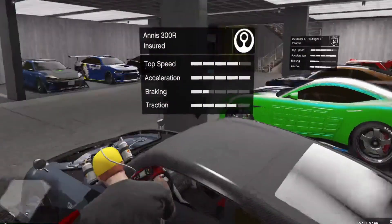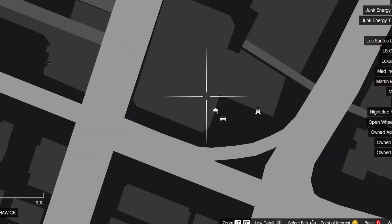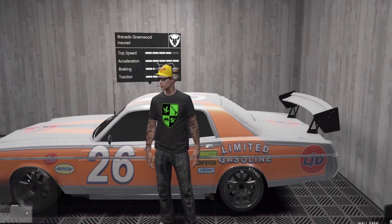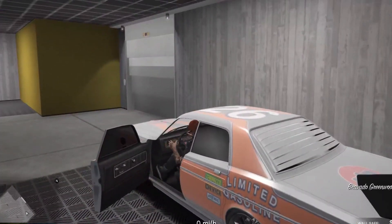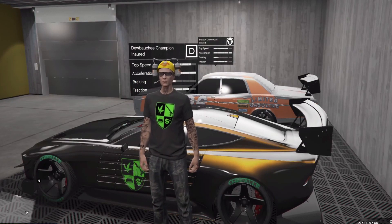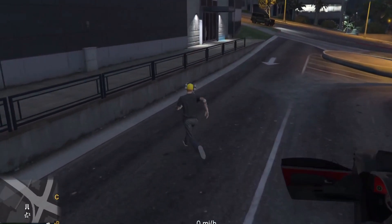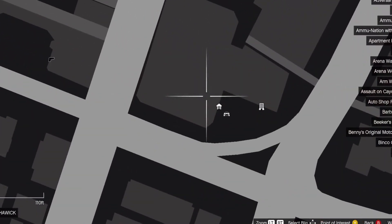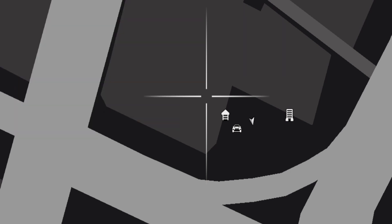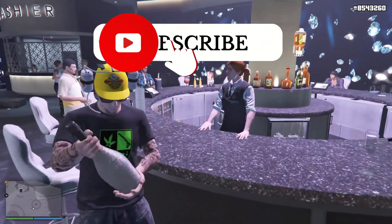This car is a sleeper — a regular car icon. The Bravado Greenwood — this car is also a sleeper — a regular car icon. This next one has like a little sports car icon.